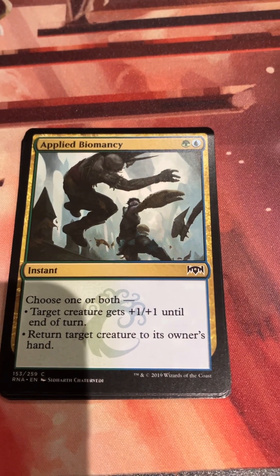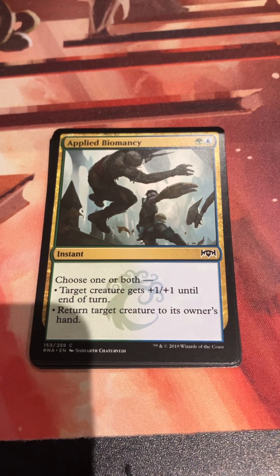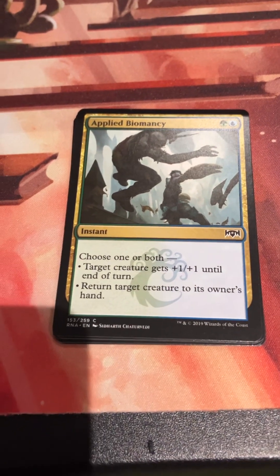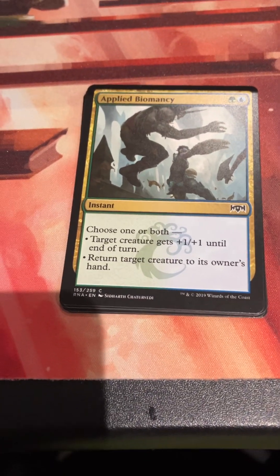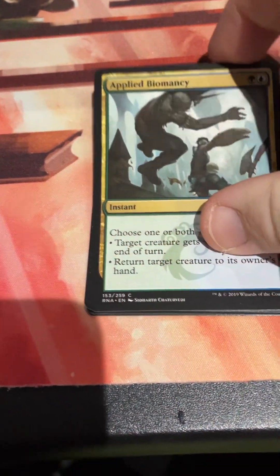Applied Biomancy - green and blue. Choose one or both: target creature gets plus one till end of turn, or return target creature to its owner's hand. This could be a blowout - just go for a trade, make your creature bigger and get rid of one of their other attackers. Pretty decent.